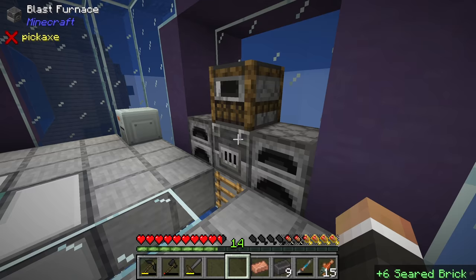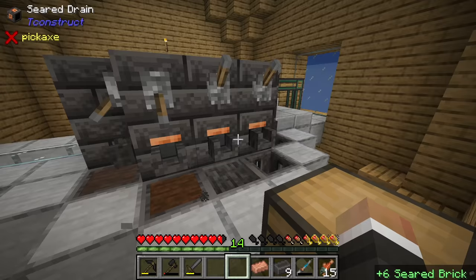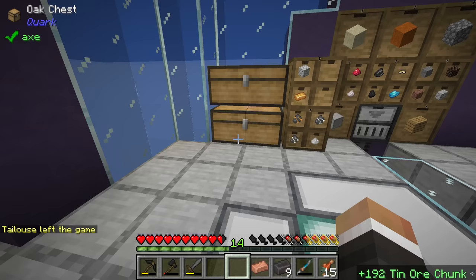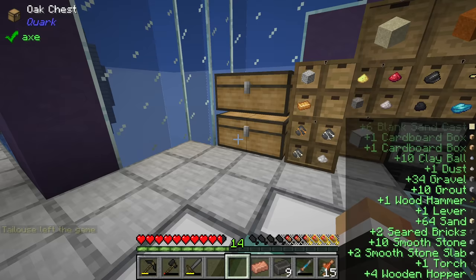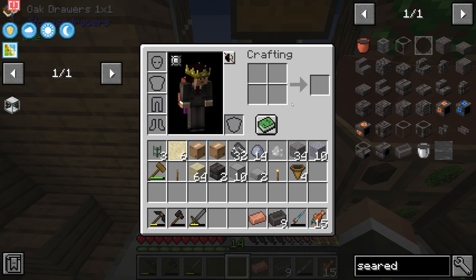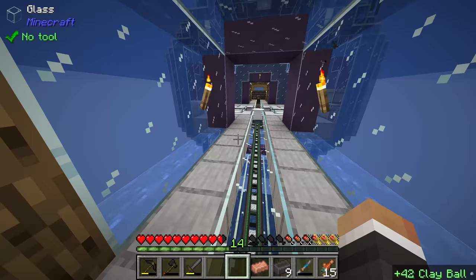Once all that's out we can turn these on, which will start pulling the seared brick out into seared brick blocks, which should then get pulled around into the chest. We might as well dump the rest of the grout in here because we can still make this smeltery yet taller - the taller it gets the more we can smelt simultaneously. Once we've smelted all this grout we're going to move on and start looking at overworld matter. For that we need some tin, and just one piece of clay is needed.